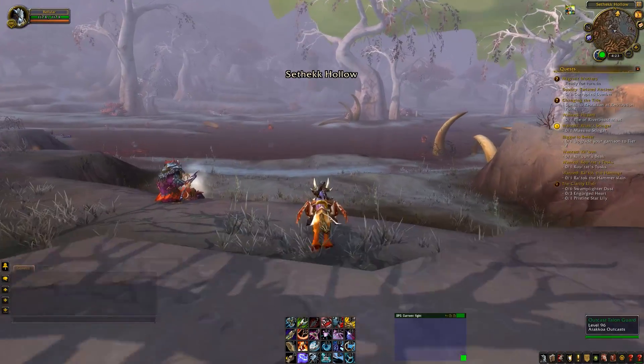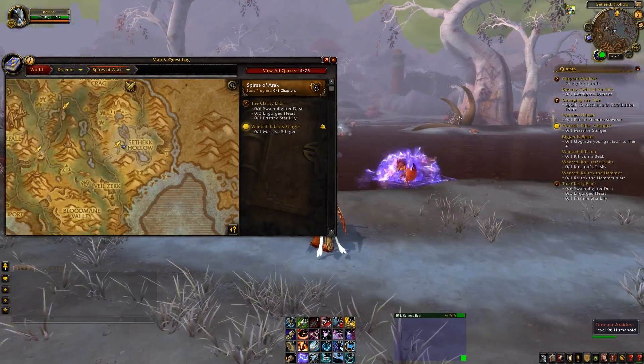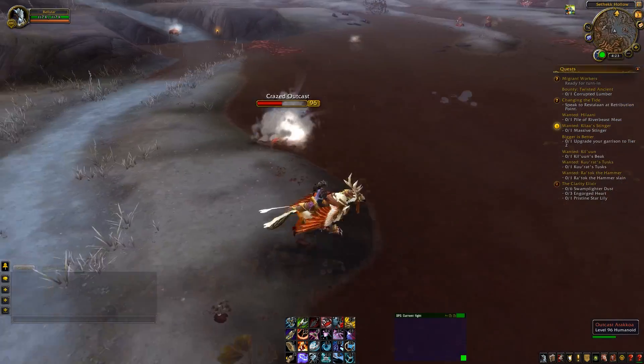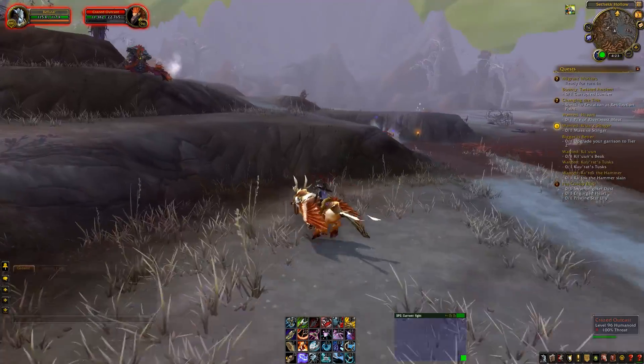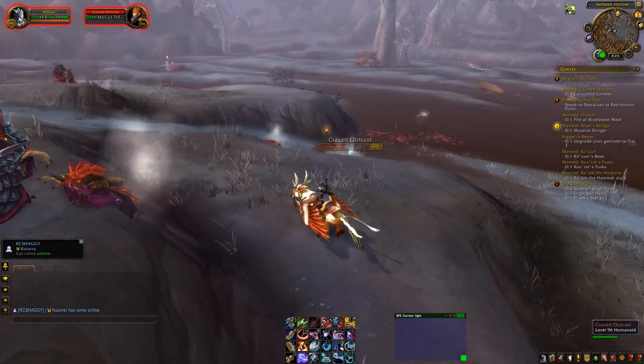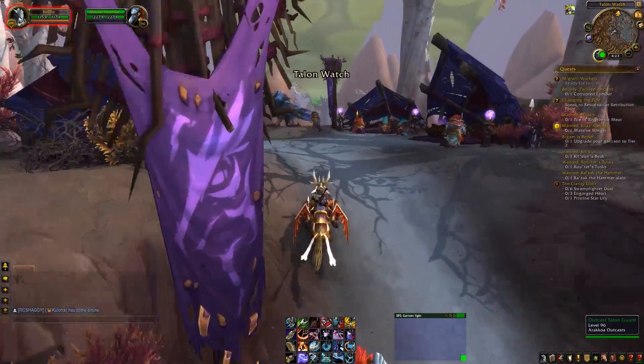They could probably deal with this fog stuff in a bit of a better way. So this is basically this hollow place — apparently that's how the Arakoa get turned into the little twisted versions. I'm not 100% sure, but it's a cool place.